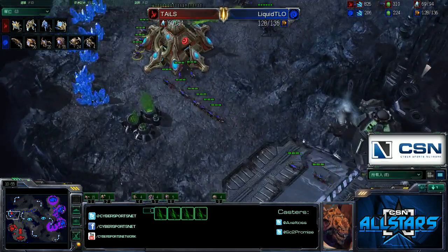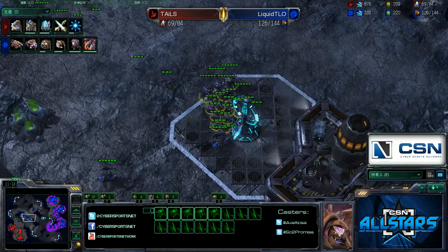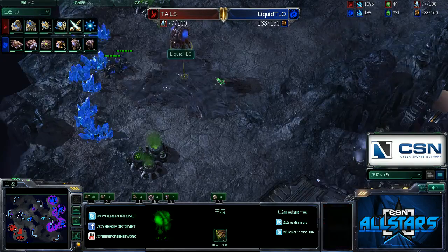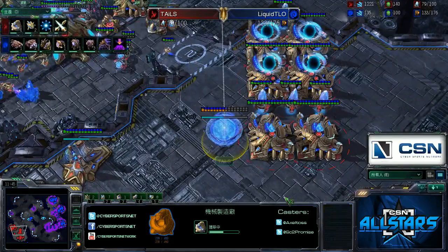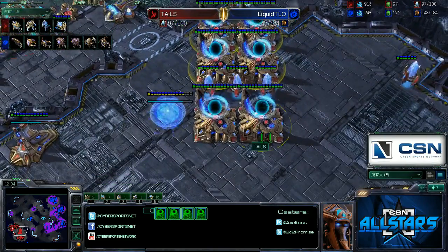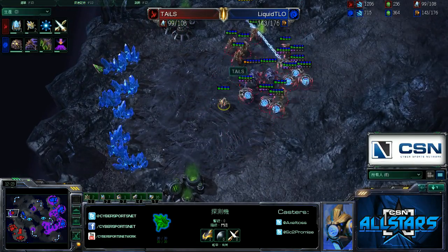The third is finished for Tails but the problem is TLO is just making more units and way ahead in supply. 126 supply for the Zerg — that third is going to go down. Tails only has two stalkers, one zealot, and three sentries. The third goes down and that is a huge victory for TLO. He can pretty much go in and kill his opponent at this point. Tails is stuck on two bases. TLO falls back, gets an infestation pit and two evolution chambers on the way for upgrades. Robotic facility is coming for Tails and he's trying to get immortals, but TLO's economy is pretty much established at 67 drones to 61 probes.